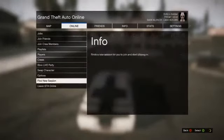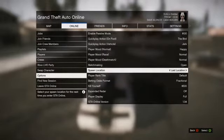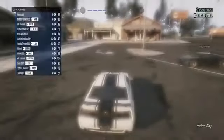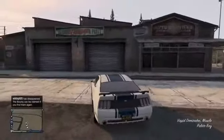Press Start and go to Online in your options, making sure your spawn location is set to Last Location. Now the key point about this glitch is you want to be using the car named the Vapid Dominator.